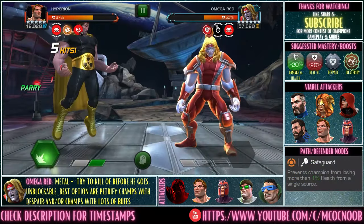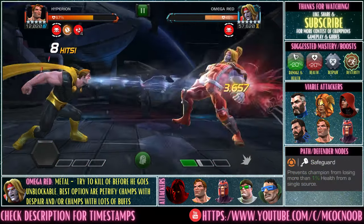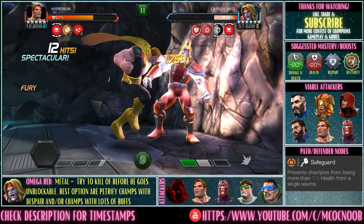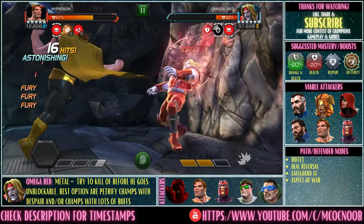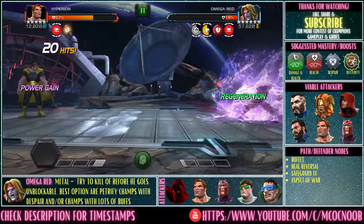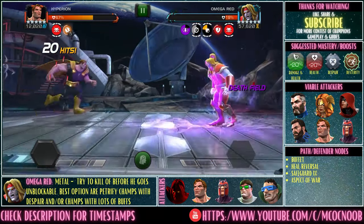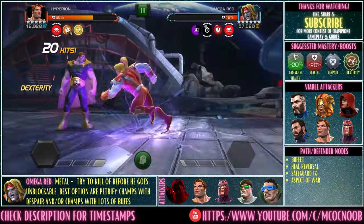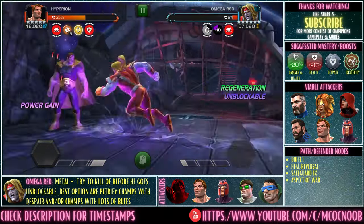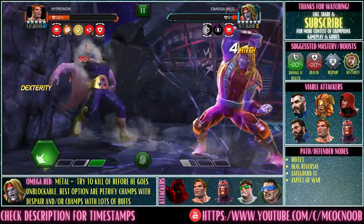You can still throw specials for damage, but the bulk of your damage will come from buffet and heal reversal. Just parry heavy, keep gaining those furies, and whenever the buffet timer is ready it will nullify one of those furies and deal damage via heal reversal — and he will die very quickly. You can essentially run the whole path with Hyperion using this same strategy.